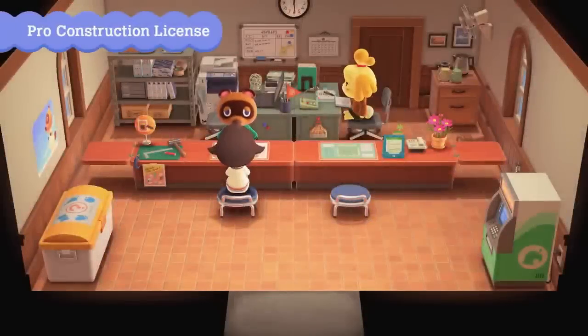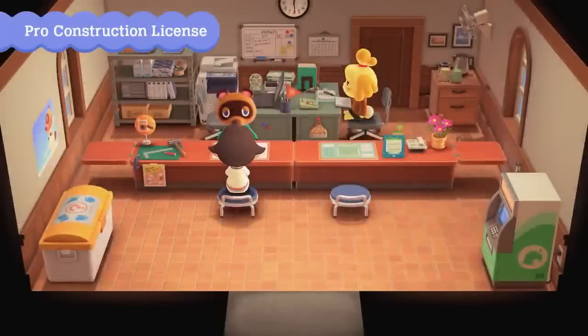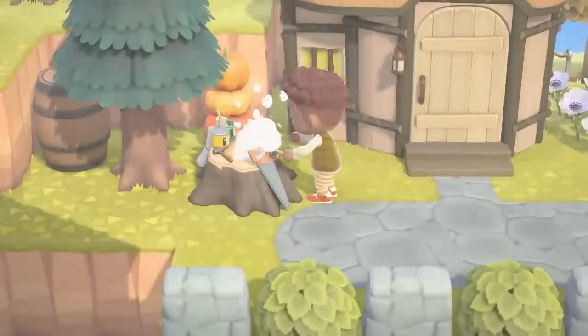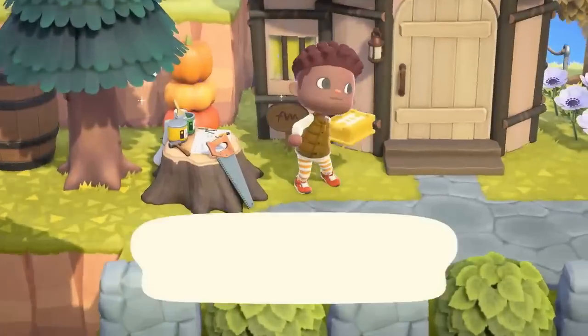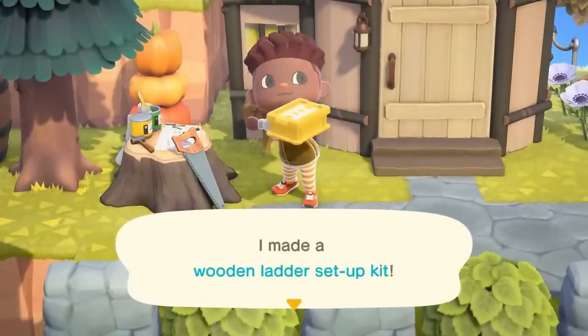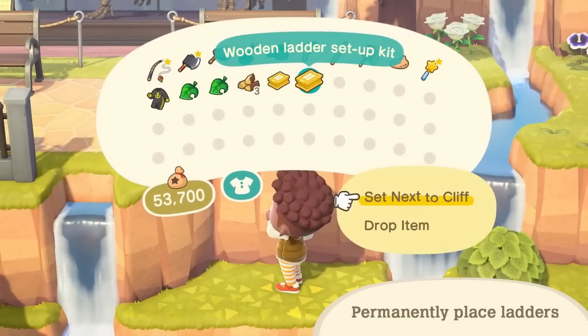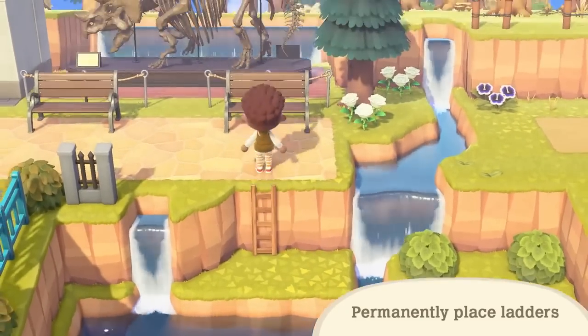The amount of bridges and inclines we can place on our islands has now been increased from 8 to 10. I know a few of my friends have had to completely change their island design due to lack of inclines, but now this should be super helpful. Not only that but we now have a brand new tool — a wooden ladder set-up. We can now craft these and place them outside by cliffs so that we no longer even need to build inclines to access cliffs easily. You can get the DIY recipe really easily from Nook's Cranny.